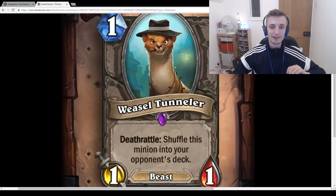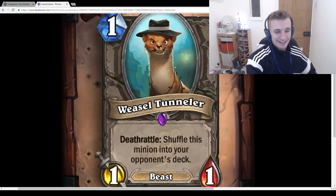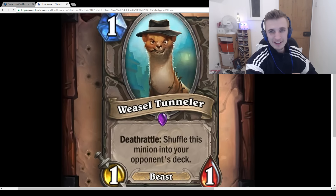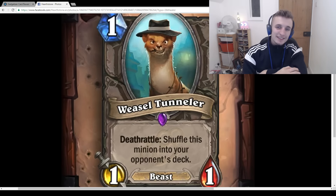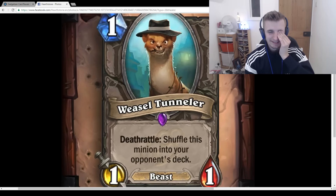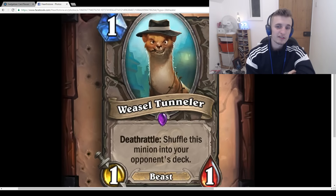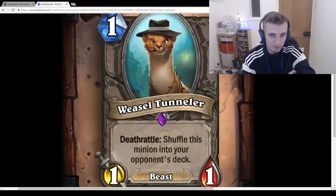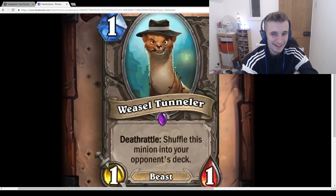Weasel Tunneler: 1-mana 1/1 Beast, Deathrattle: Shuffle this minion into your opponent's deck. This card is such a meme — it's like Excavated Evil where you shuffle a card into your opponent's deck that they don't want to draw. But you have to play a 1/1 yourself for that to happen. I think Beneath the Grounds is way better, where you put multiple copies into their deck stopping Reno. This doesn't stop Reno unless you play two of them. Just a meme, but I like the idea of it.